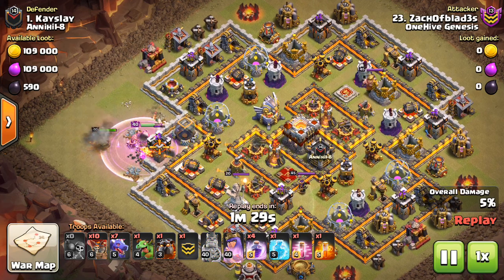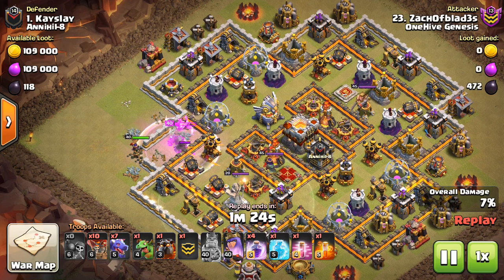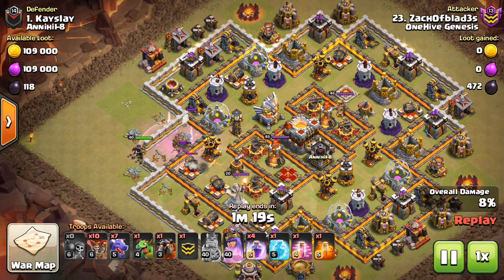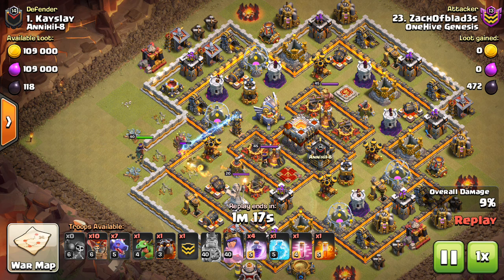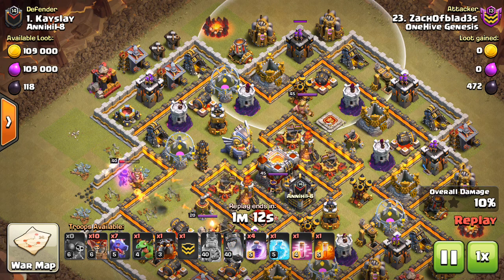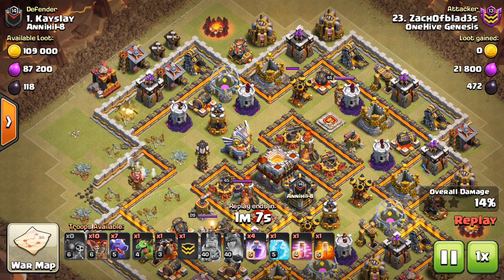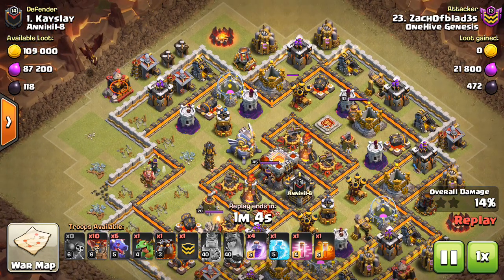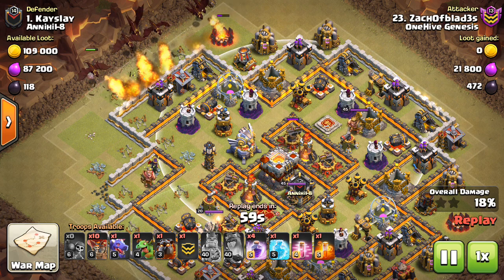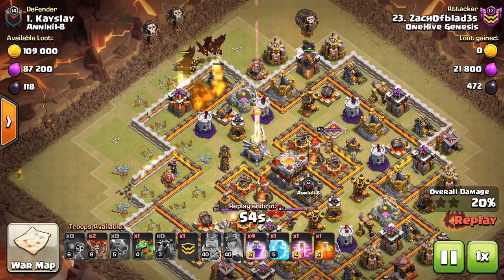This first one, a nice dragon attack. I like how identifying the X-Bows are on ground makes it easier to use dragons. His heroes can grab that one air defense — pretty sneaky how he wall breaks in there. Then on the opposite side, he can use a few loons and a hound to create the funnel. Those three defenses create a nice funnel and force the loons and the dragons towards this area of the base to get the Town Hall. So good base identification.